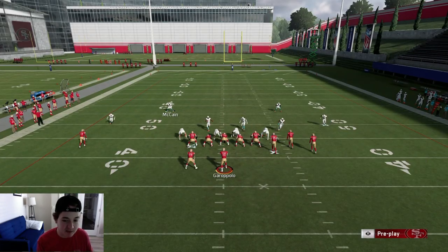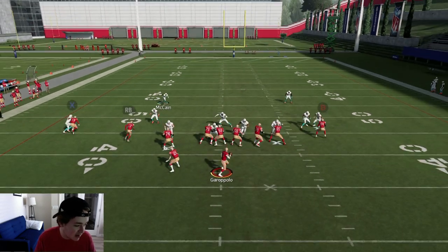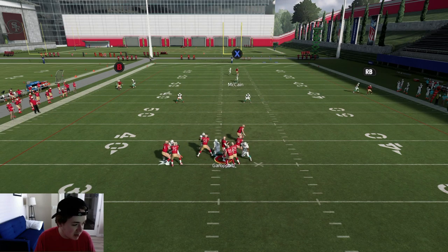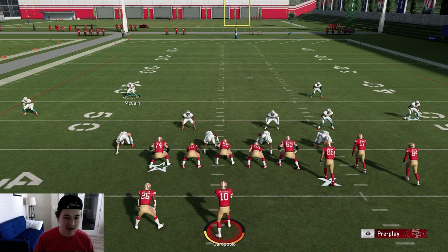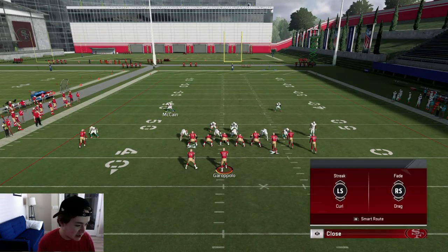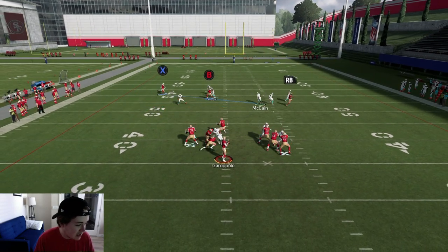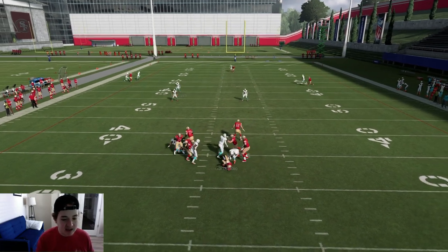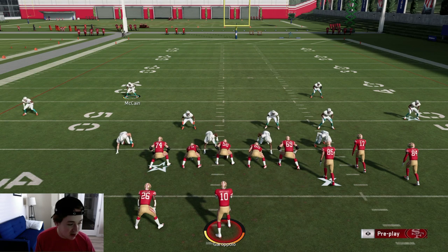Another way people like to run Wide Receiver Post is with a simple backside slant. We're going to motion Sanders over from right to left, motion hike — you guys see the slant gets matched on and the crosser is completely matched on, especially with that motion. The deep post seemed open, but that's because I'm using a 68 overall corner on that side — take that with a grain of salt. He would be covered with a high overall corner. Whenever they motion, that crosser should always get matched out of this Cover Four. The three-rec hook picked up the slant perfectly — no adjustments, just pinch your defense.